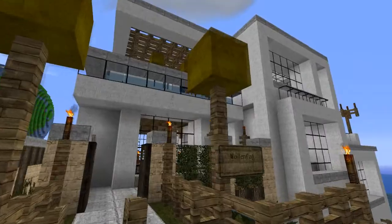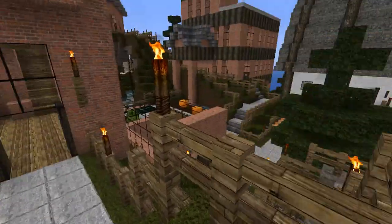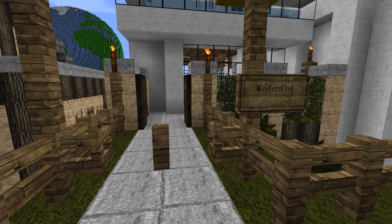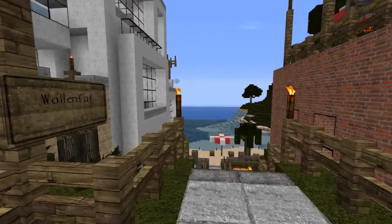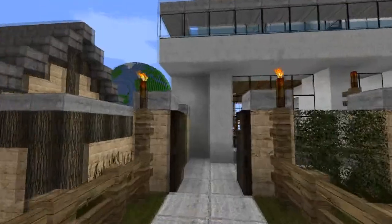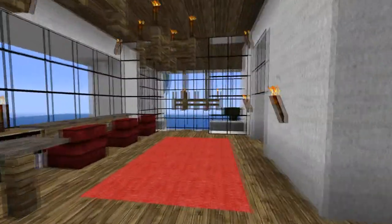We'll start with the big modern house. One of my friends, Joel, had the idea of putting all the different houses into German depending on their materials. So this is the Wohlenpfaff — don't ask me where the word 'Pfaff' comes in, it's just in all the houses.